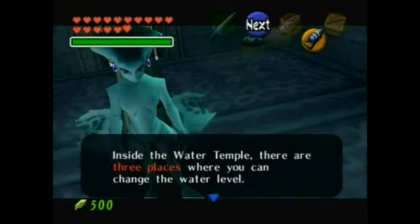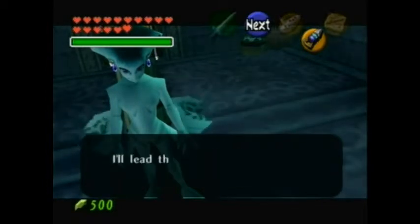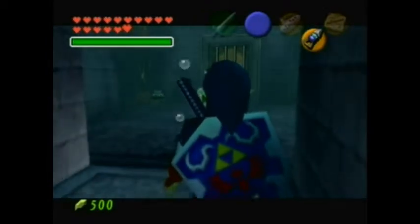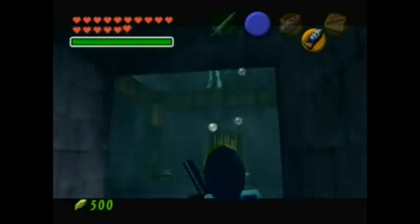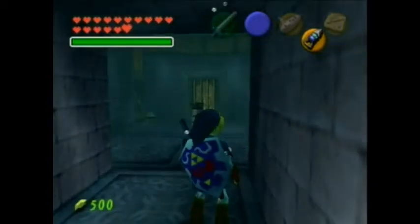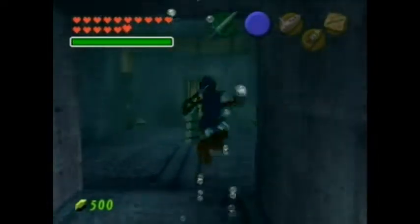Link, you have to help me destroy the evil monster in the temple. Inside the Water Temple there are three places where you can change the water level. I'll lead the way — follow me quickly. Sorry for my failed voice impression. Anyways, that's the last you'll see of her throughout this entire dungeon. Thank God.